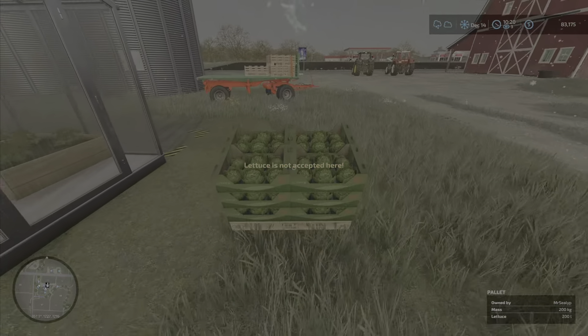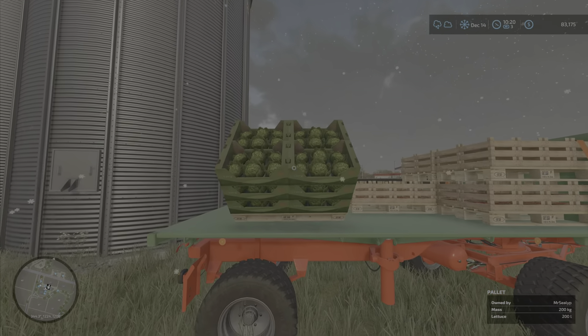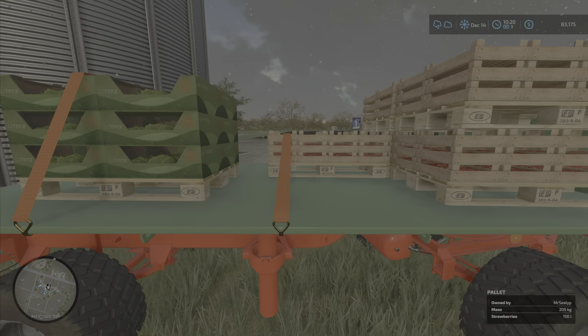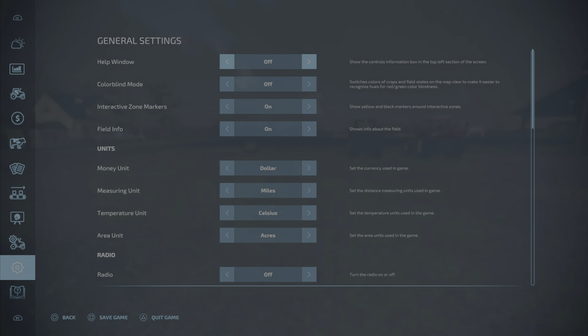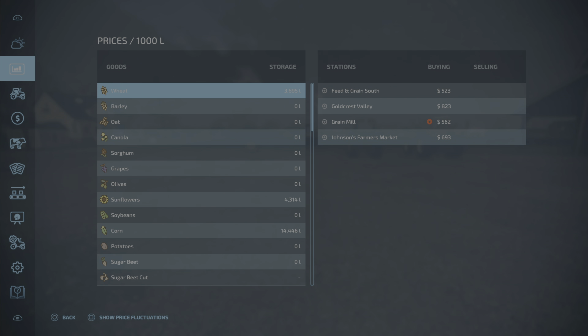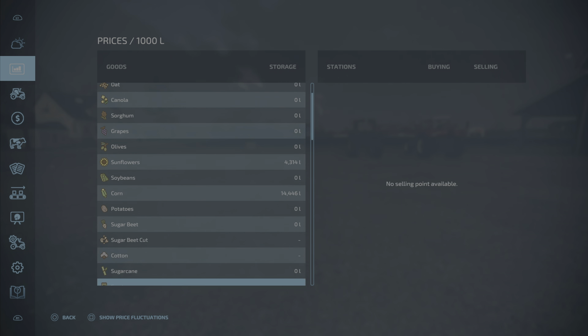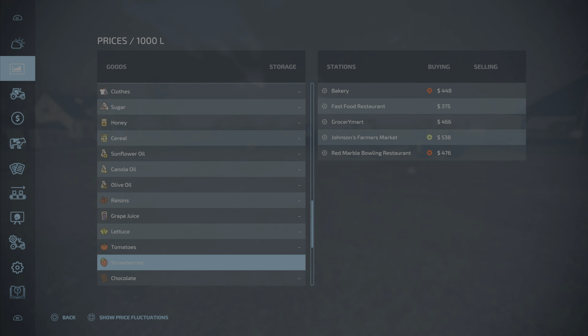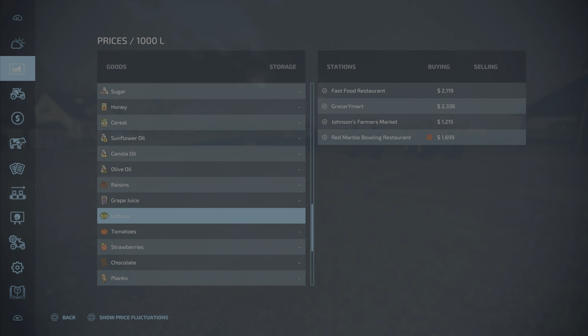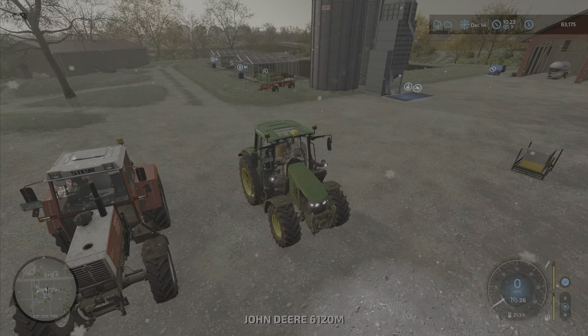Let's put the lettuce on there. I'm pretty sure the lettuce was Johnson's - it's strapped down already but we'll put some extra straps on. Let's grab the John Deere and check the prices. Strawberries - best price at the moment is at Johnson's Farmers Market and the price is climbing, 538, that's brilliant. And the lettuce was Johnson's grocery mart at 2336. We'll do that on the way past then, so we head out to Johnson's Farmers Market.